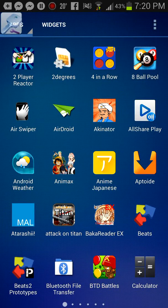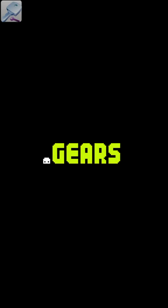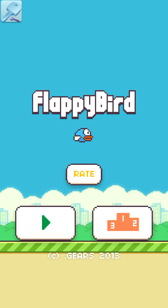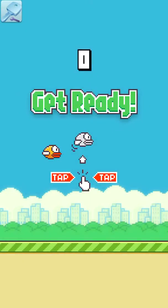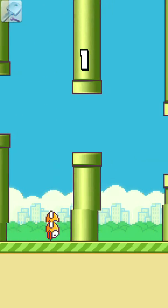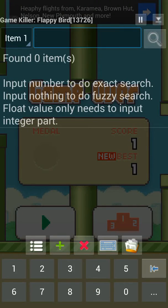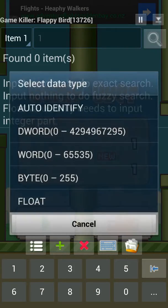Now that GameKiller is on — it's in the top left of the screen — you're gonna open up Flappy Bird. What you want to do is get a score of 1 and then die. So go in the game, make sure you get 1. Here's 1, and then I'm gonna die. Now once you're dead, open up GameKiller, click 1, and hit Search.